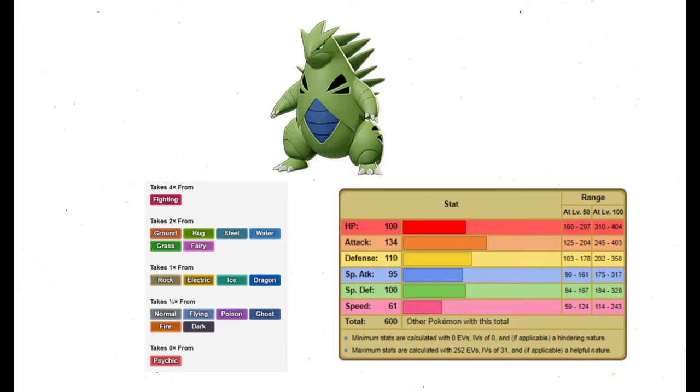I can see us getting outsped and smacked with one of the incredible fighting moves that this generation introduced or made common, like Close Combat or Superpower. On top of all of that, we're only using one Pokémon this time. Our three saving graces in this run are going to be the Physical Special Split, our Move Pool, and our Ability Sand Stream.